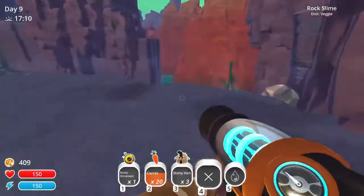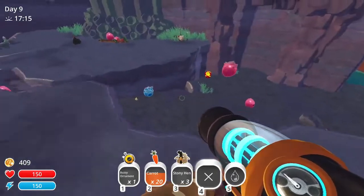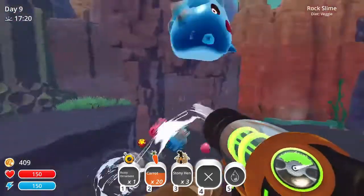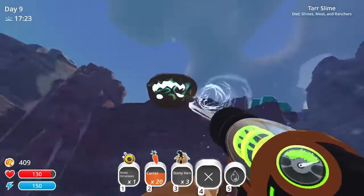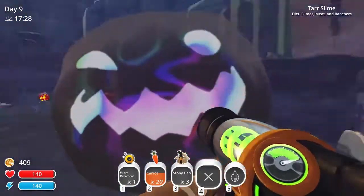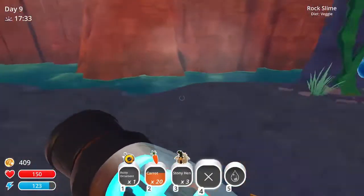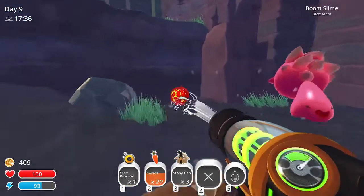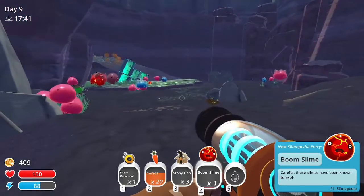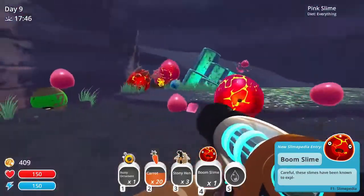Oh hello rock boy! Fire slimes - look, there's fire slimes! Oh what does that sound? Get away! No you don't, come back! Oh I made them all go away. So it's a cool fire slime - a boom slime that explodes! It's so cool!